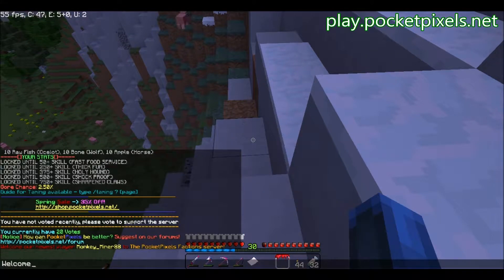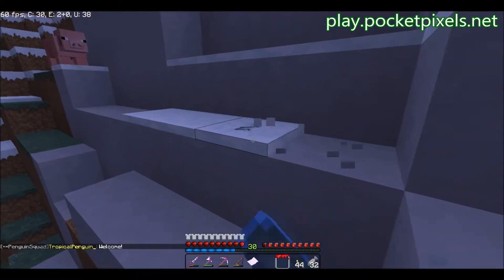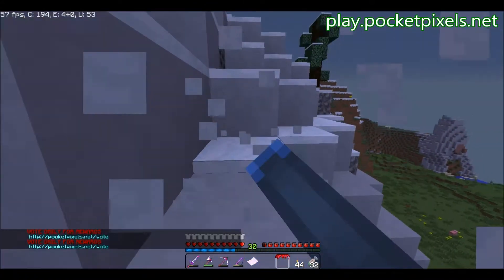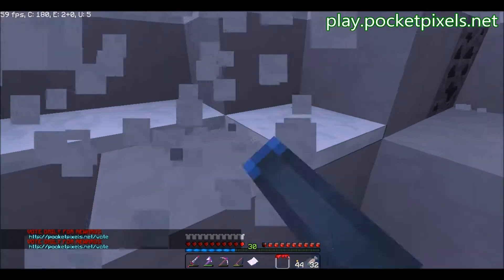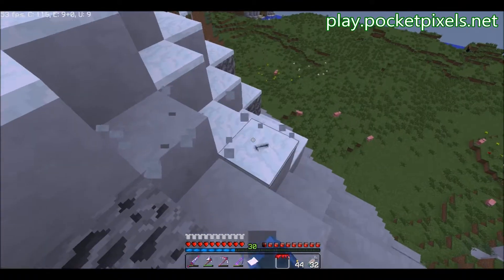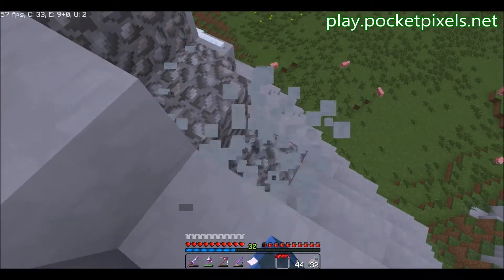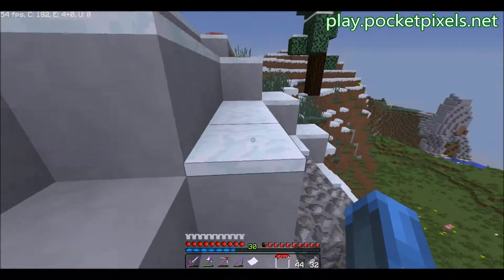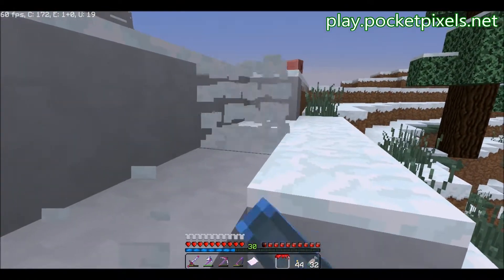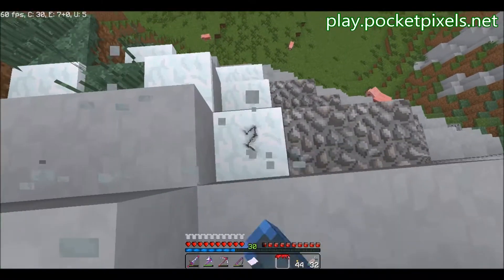Oh hey, monkey miner — welcome to the server, welcome to PocketPixels Factions! Breaking the snow, breaking the snow. I wonder if in a snow biome with different layers, if that would count as more than one, or if it counts as one regardless of how thick the stack is. How much are we at? 46 — a lot higher than I thought. We're almost done. Once it starts raining or snowing this will get refilled, so it doesn't even matter. 61 — just three more. One, two, and three.